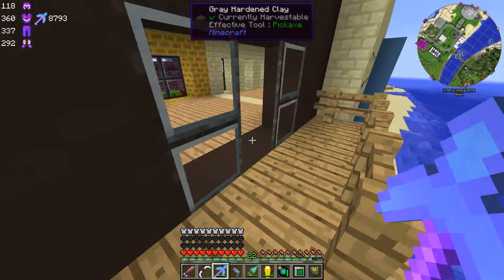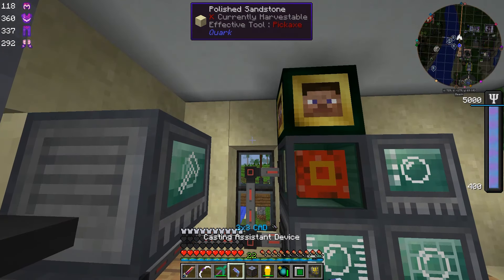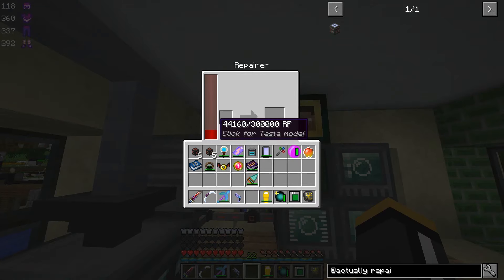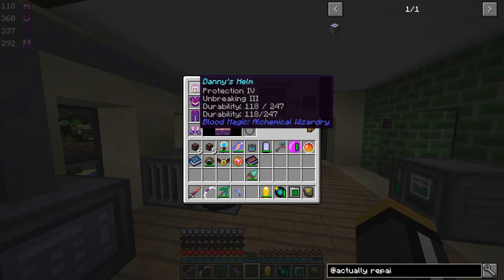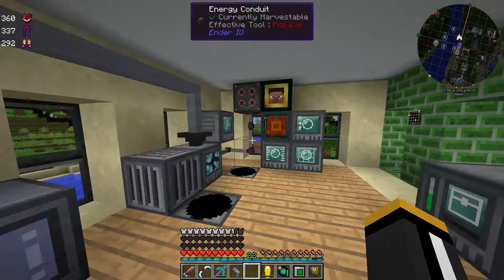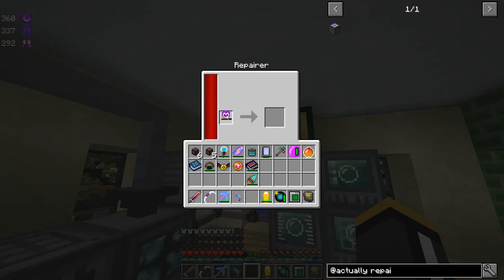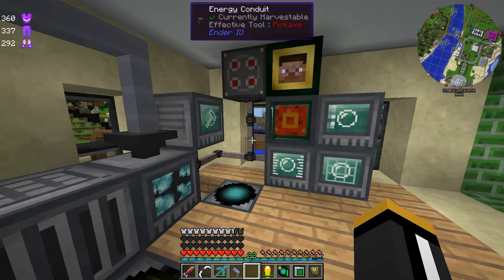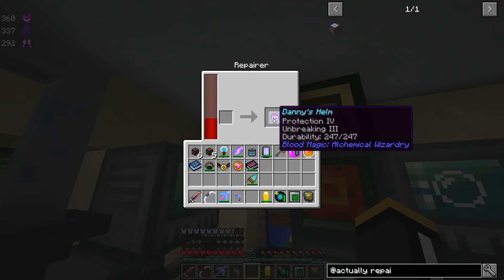I am going to do this in here just because we're over here right now. So what the item repairer does is: anything that you can repair in an anvil, you can repair in here with nothing but RF — a lot of RF, but nothing but RF. For instance, I have a helm that I can no longer repair, and I can't add any enchants to it anymore so I can't put mending on it. And Botania is removing Timeless Ivy, which friggin sucks. But we can put this in here and it's going to take — 640 RF per tick because our buffer is running out. Look at that — so nice. Yay, fully repaired!